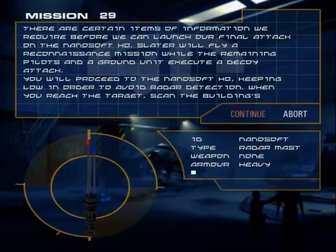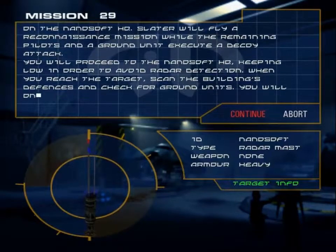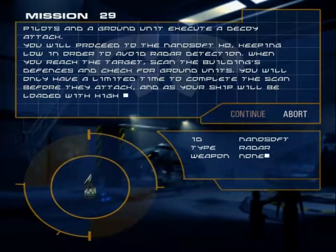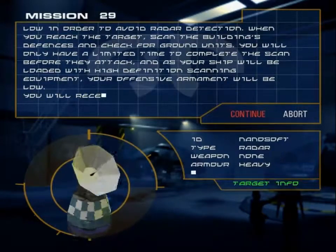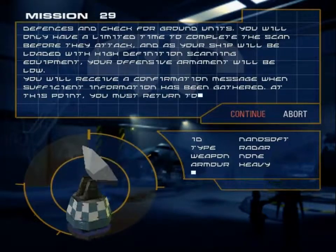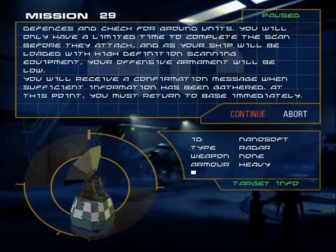When you reach the target, scan the building's defenses and check for ground units. You will only have a limited time to complete the scan before they attack. And as your ship will be loaded with high-definition scanning equipment, your offensive armament will be low. You will receive a confirmation message when sufficient information has been gathered. At this point, you must return to base immediately.